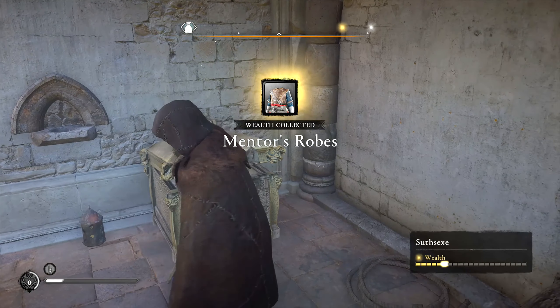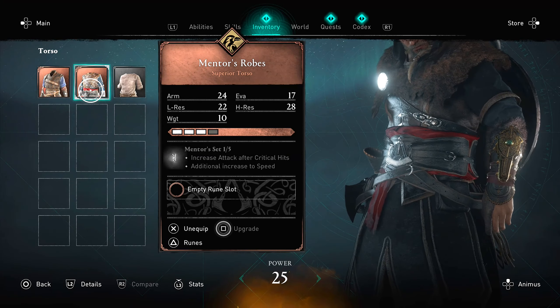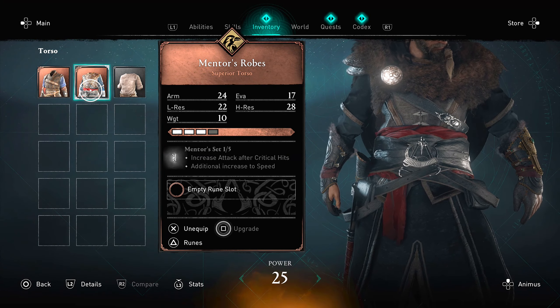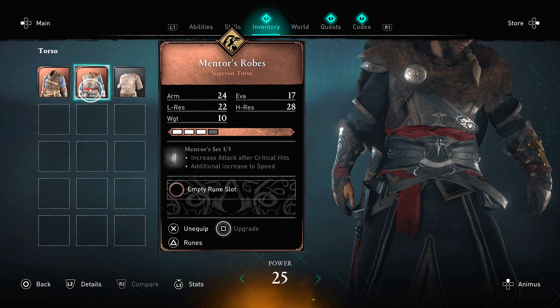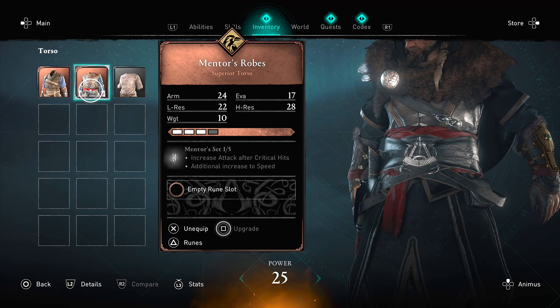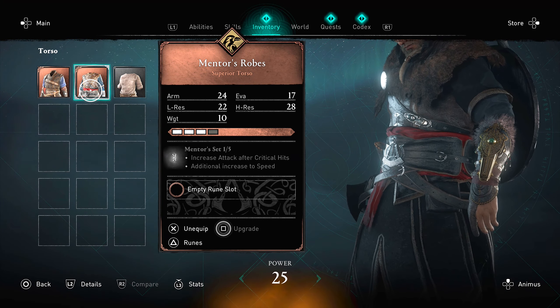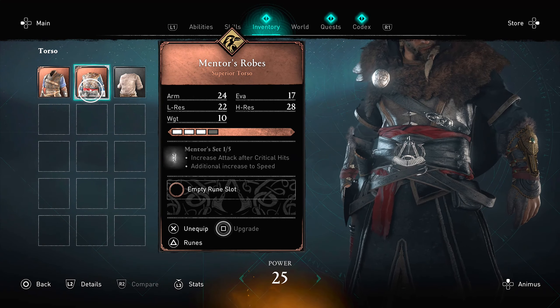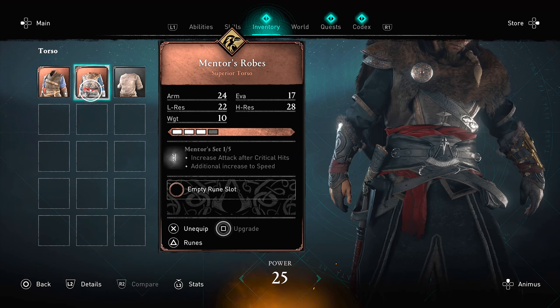Inside the gold chest you'll find the mentor robes. Personally I like the way these robes look. One good thing about this set is that it increases attacks after critical hits and also provides additional speed — once you upgrade the armor to its max potential. That's how you get the mentor robes in Assassin's Creed Valhalla.